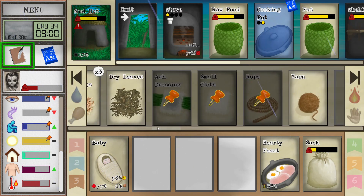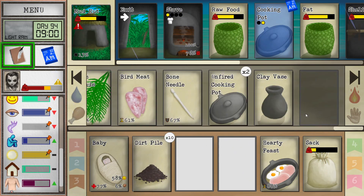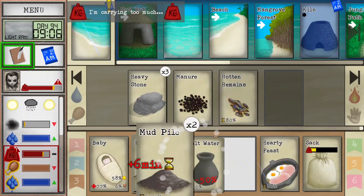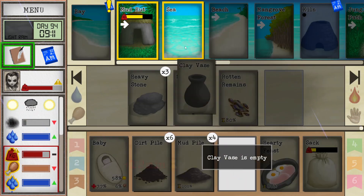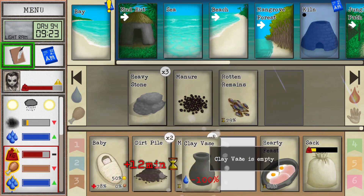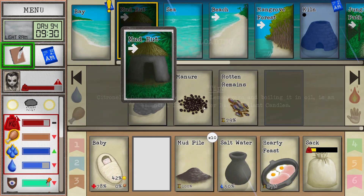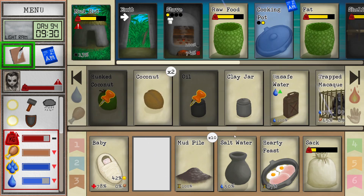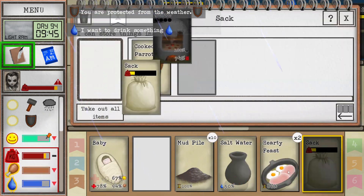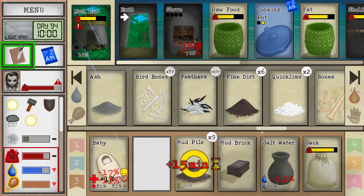Let's go, baby needs food — another hearty feast, wonderful. And then some sand. Maybe out of sand now. Should I use the scrap shovel? Yeah, I'm gonna use the scrap shovel because it has a lot of durability.